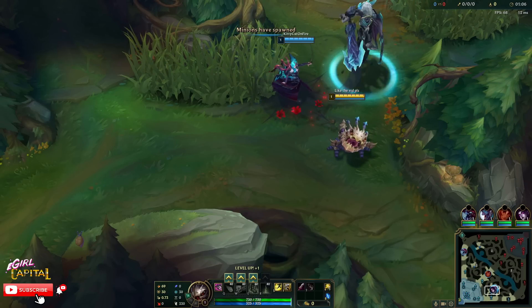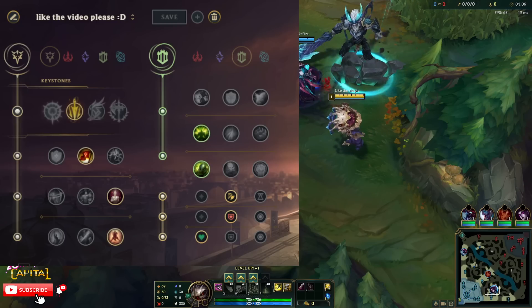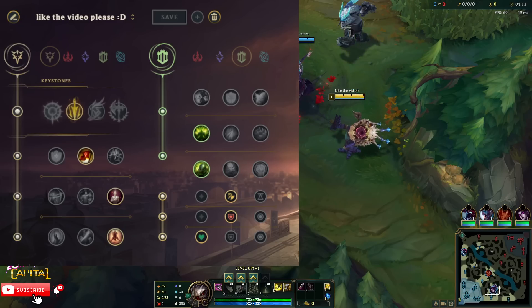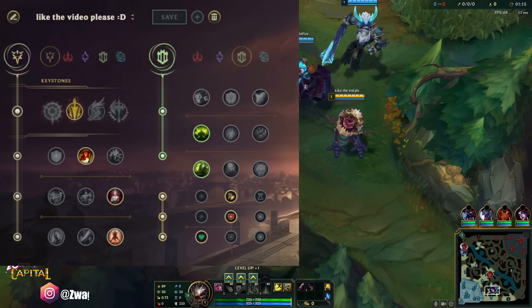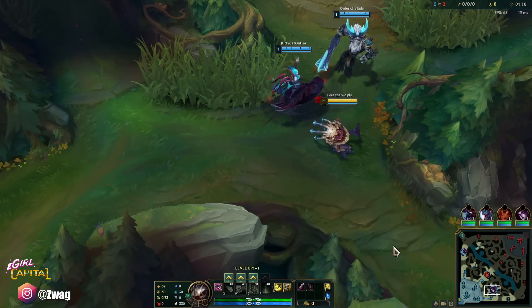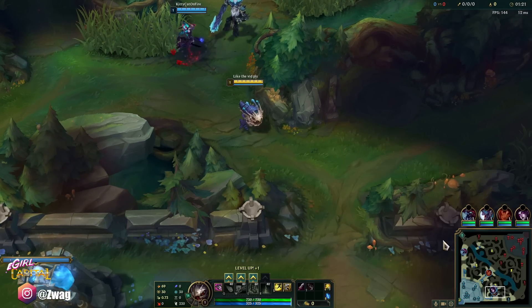Alright everybody, welcome back to another video. Today we are playing some Kog'Maw in the bot lane. We're running Lethal Tempo, Triumph, Bloodline, Last Stand, Conditioning, and Overgrowth. We're going to be doing this tanky on-hit build with Kog'Maw, and you don't even need a Mythic to win with this champion. It's pretty crazy.